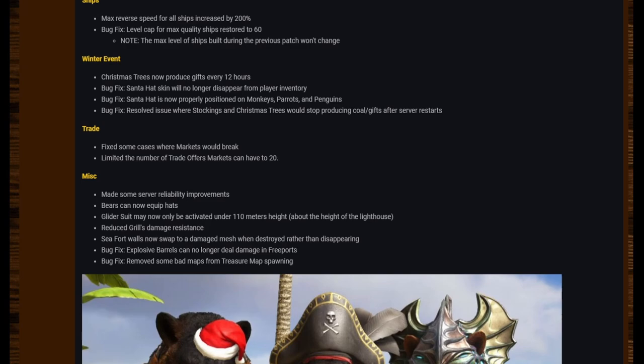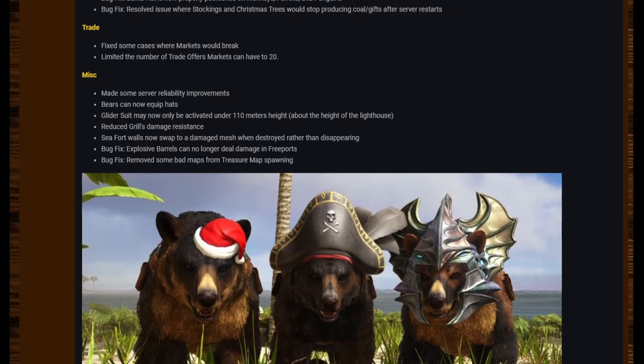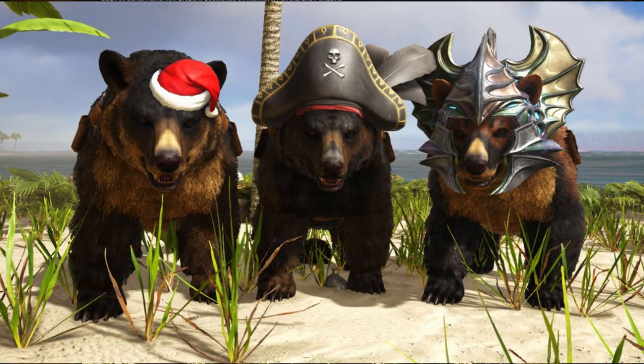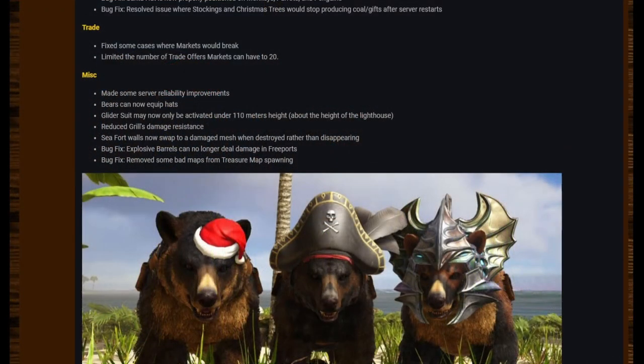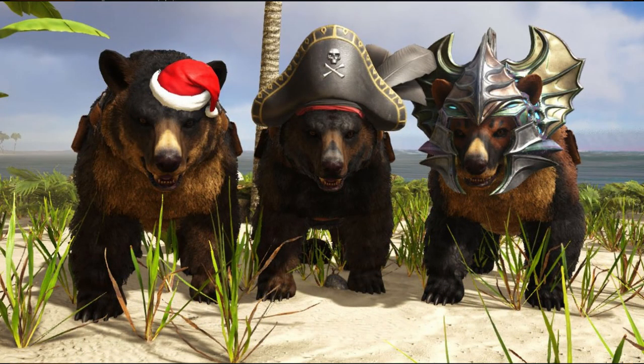Trade: Fixed some cases where markets would break. Limited the number of trade offers markets can have to 20. Miscellaneous: Made some server reliability improvements. Bears can now equip hats. Glider suit can now only be activated under 110 meters height — about the height of the lighthouse. Reduced grill's damage resistance. Sea fort walls now swap to a damaged mesh when destroyed rather than disappearing. Bug fixes: Explosive barrels can no longer deal damage in free ports. Removed some bad maps from treasure map spawning.